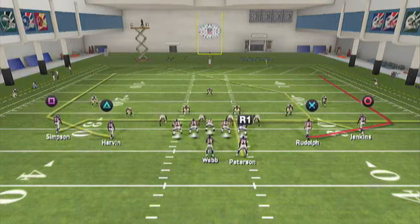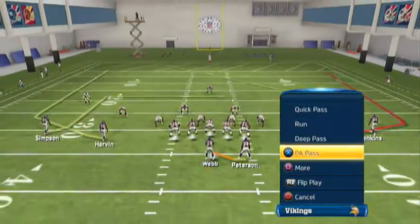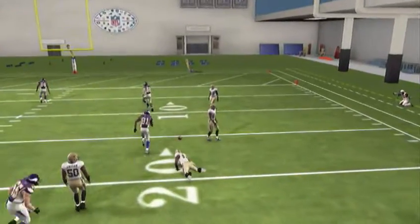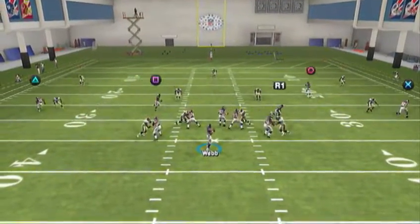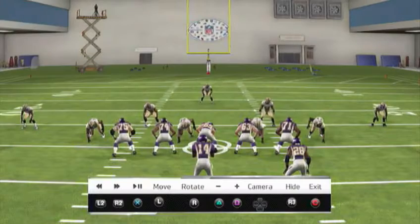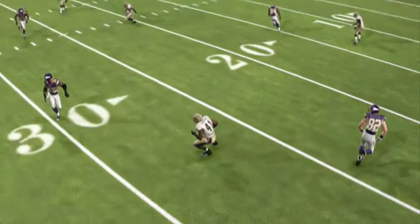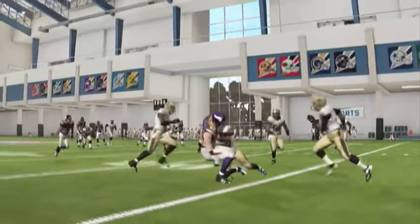Your third and fourth reads — your money reads — are the wheel routes and the circle route. Look to the right wheel route first because we have more guys flooding the right zones. The out route actually floods that zone, so look at the X first. Out route him, leave everybody else — you want that out route to suck down that corner. Watch the corner: he's covering the flats, as Adrian Peterson enters his zone he has to cover him, he tries to release, and right when he releases, Kyle Rudolph is running up the field. Perfect throw by Joe Webb — nice interior throw, about a 15-yard gain.